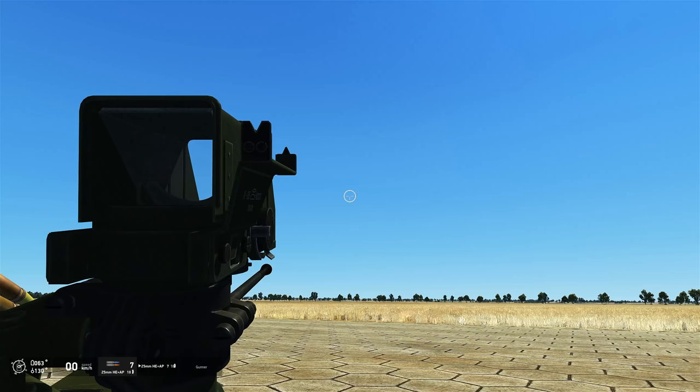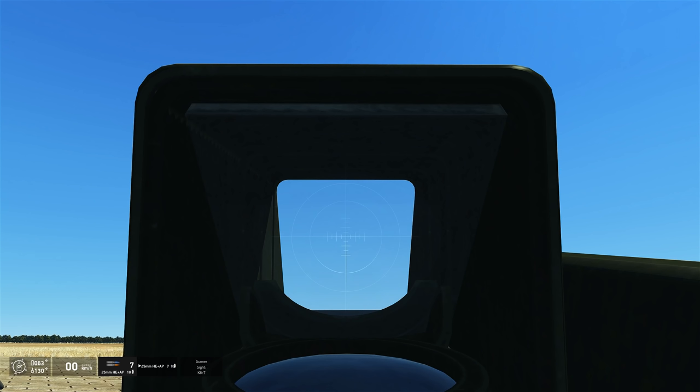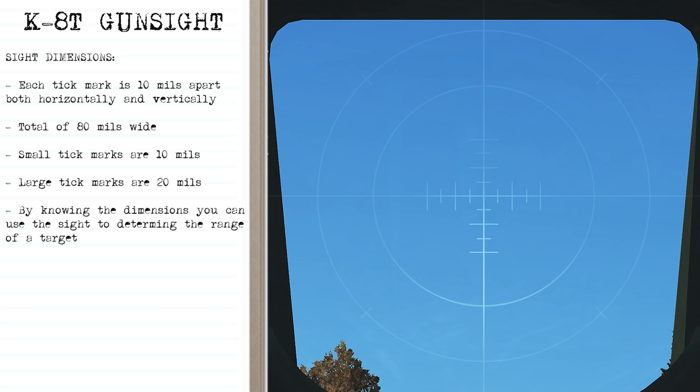Coming back to the gunner position, let's look at the K8T gun sight in more detail. Between each tick mark it's 10 mils apart, both horizontally and vertically, giving a total of 80 mils across and 80 mils high. The large tick marks are 20 mils wide. By understanding these dimensions you can use the sight to determine the range of a target.